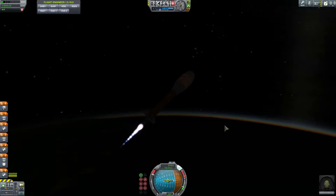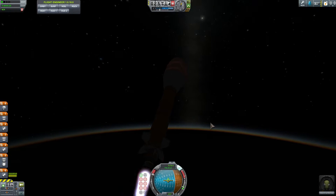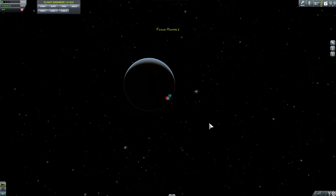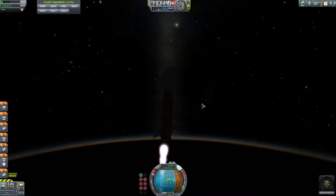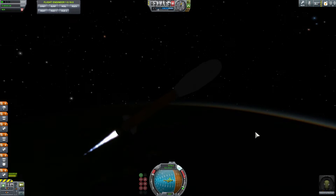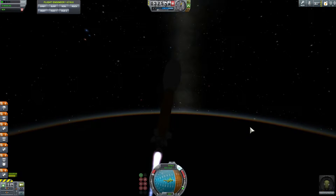The Scatterer mod will actually allow you to have this beautiful horizon effect. And here comes separation of stage number one — we're now a flying cucumber? I don't know what we are, but we are flying toward an apoapsis of about 70 kilometers and we need to try to circularize at that altitude. So far so good.